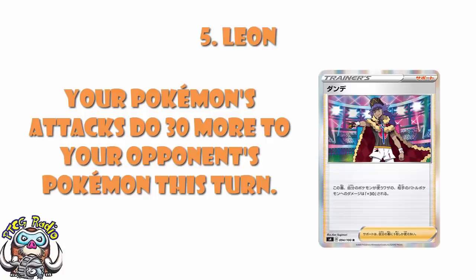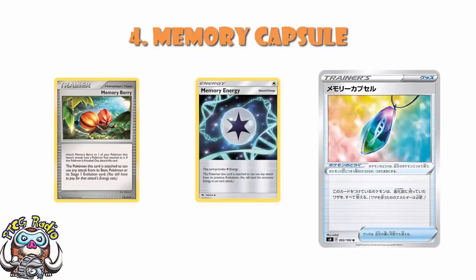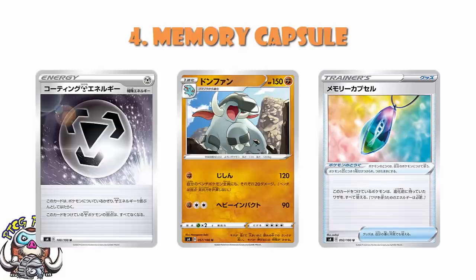In at number 4, we've got the aforementioned Memory Capsule. It's Memory Energy as a tool — it's literally the old Memory Berry card, a tool that lets you use the attacks of your previous evolutions. We've seen Shrine of Memories and Memory Berry see play before, and if this card doesn't end up seeing play it's not because it's a bad card, it's because the pre-evolutions weren't quite good enough. But I've already given you Donphan and Aegislash V-MAX just from Pokémon on this list. This is another card that might not see play in as many decks as you'd expect, but will end up being cheekily teched in and making a huge difference.